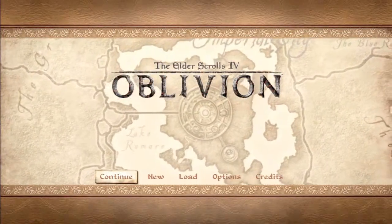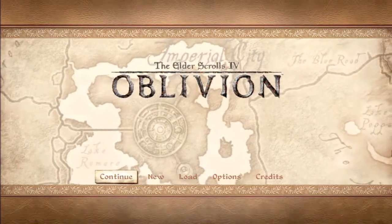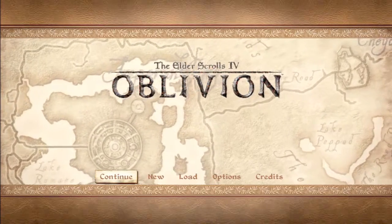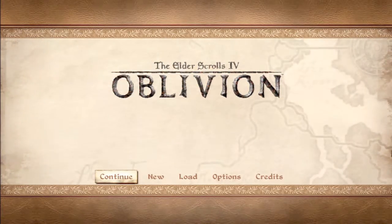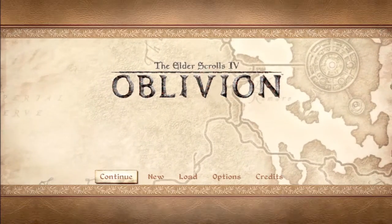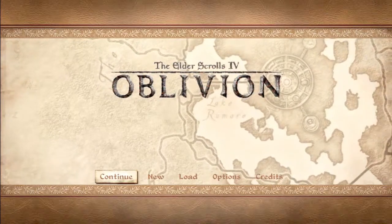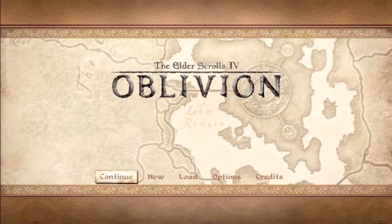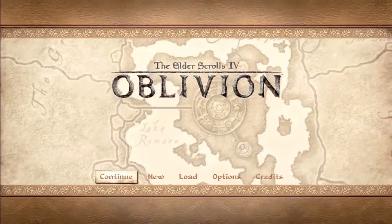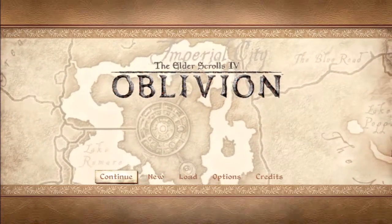Hey guys, Cooper here. Today I'm introducing a new segment to the channel: the Angry Interracial Game Crew Tip of the Week. Today I'm going to start off with how to enchant any weapon or item extremely easily, completely free, and you can even do it on one of the first quests you ever go on. All you need to do is go to any Oblivion gate.